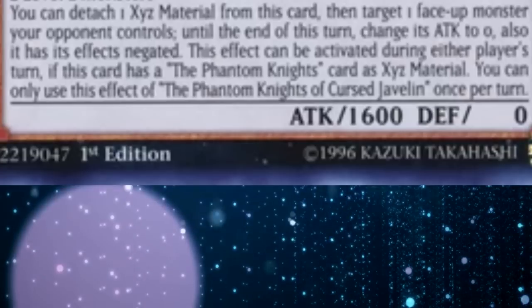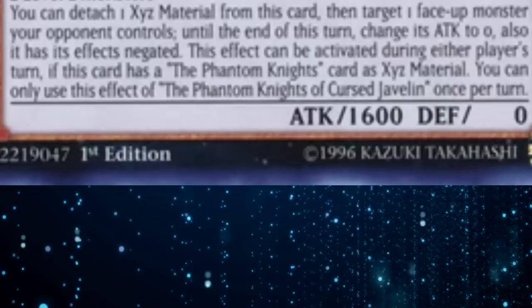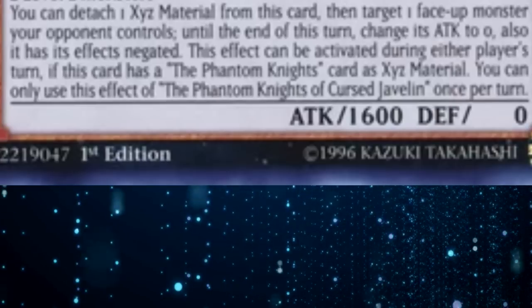This effect can be activated during either player's turn, if this card has a Phantom Knights card as Exceed Material. You can only use this effect of the Phantom Knights of Cursed Javelin once per turn.